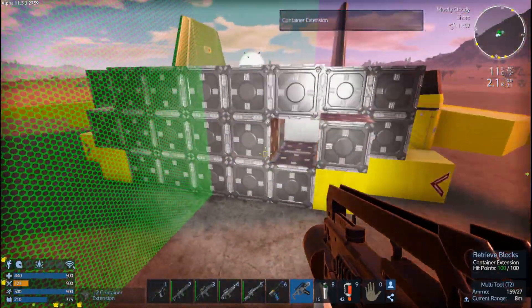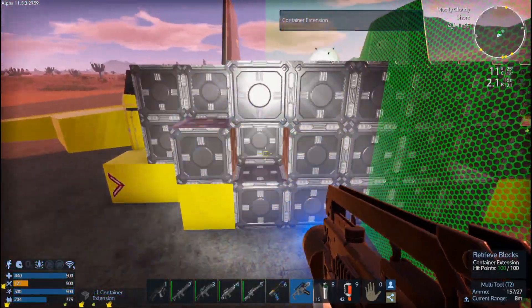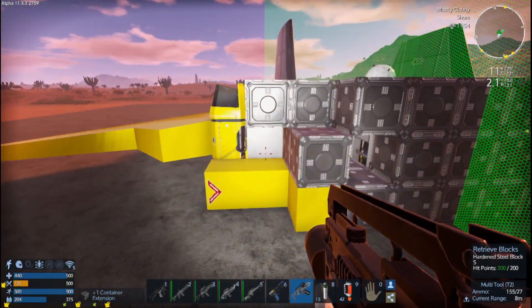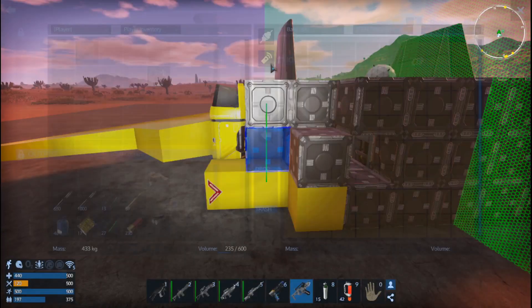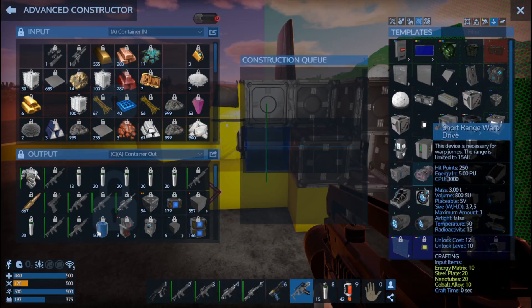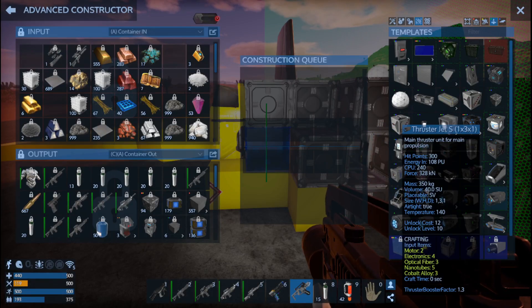That's going to be a thruster, yeah, that's going to be a thruster. I thought I made up some more jet thrusters — oh yeah, I used them. Do we really want the jet thrusters? They're going to take up three spots. Let's do four of them.